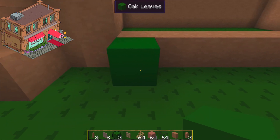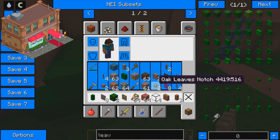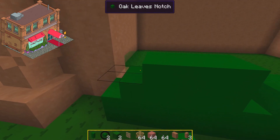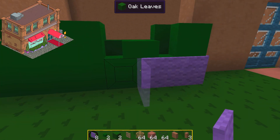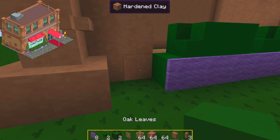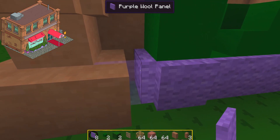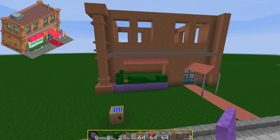I'm going to do the plants at the front a little differently to how we'd normally do it — I'll actually place down the bushes like this. They're not really that tall. I've got the purple, which is the only purple we have in Minecraft on this texture pack, and it can go around the outside to look like the little plant pot or the planter for the circular one. If we doubled it up — maybe even three times as thick — that looks okay actually, I don't mind that at all.